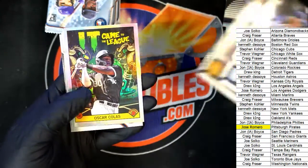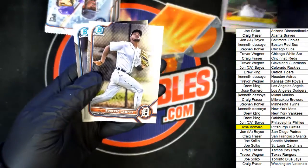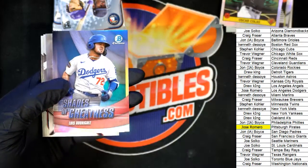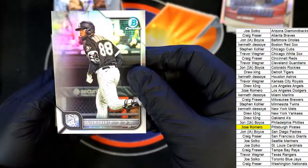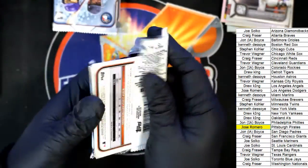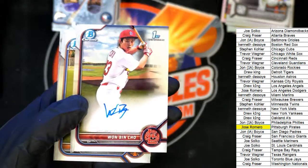Shane Baz rookie, Rays. And these inserts look really cool, I like this. Came to the league, White Sox, Trevor. Boom. There's a Luis Rodriguez. Nice one there, Shades of Greatness. There's a Refractor of Luis Robert, number two, 499. Pretty good stuff there. Here is a Cardinals autograph — nice, going to be a Cardinals autograph!